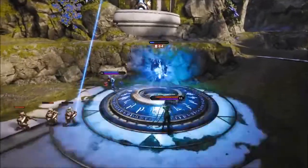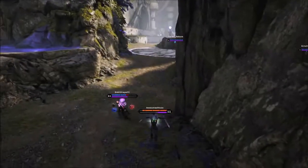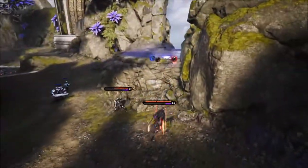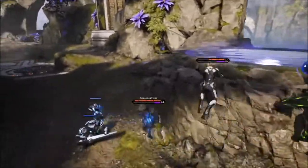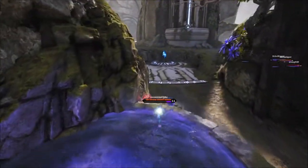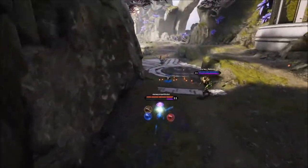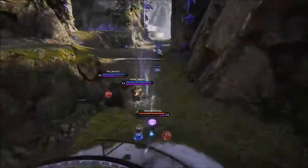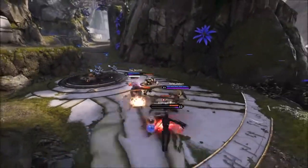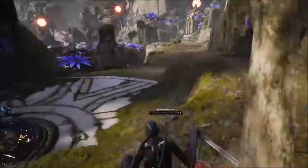I was reading the subreddit Paragon the other day — which if you haven't checked out, you should — and there was a post with a screenshot where a Greystone at the end of the game had 0 out of 45 cards. You've either done something like this or you definitely know somebody who's done this starting out. If you started this game and it's your first MOBA ever, it really isn't that crazy when people overlook something like this. People just don't know.